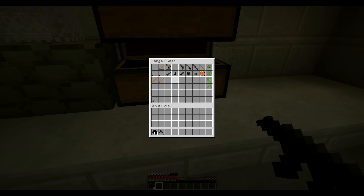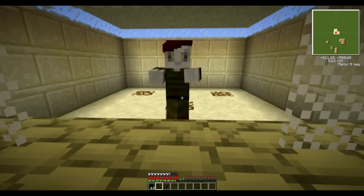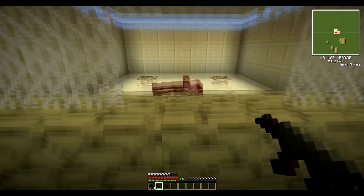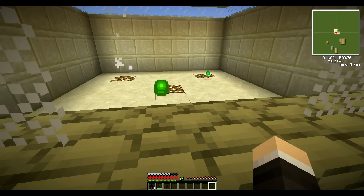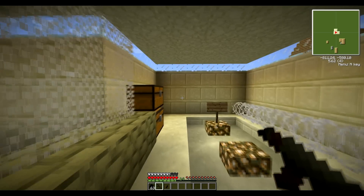Next we have the AK-47U. Spawning in a zombie — it takes two shots to kill. After counting through the full magazine, you get 30 shots in a clip.